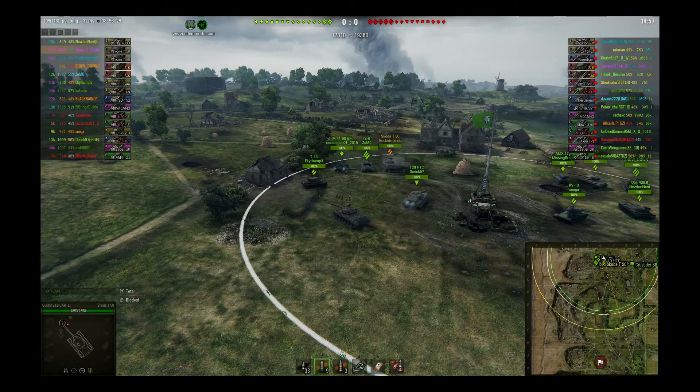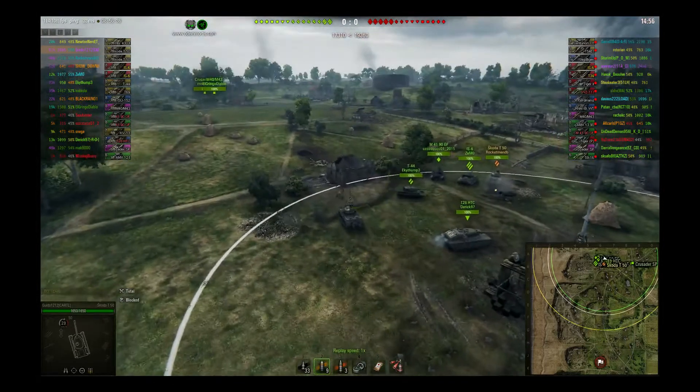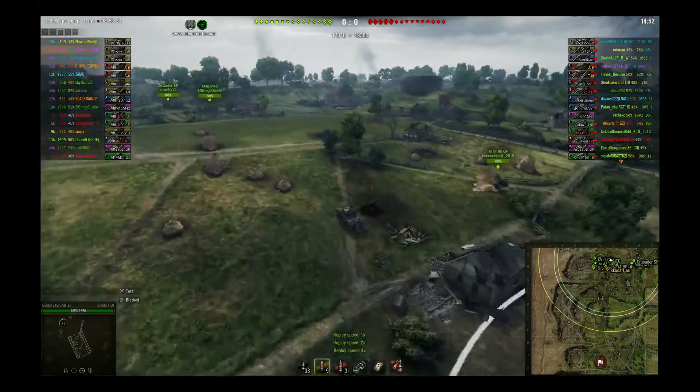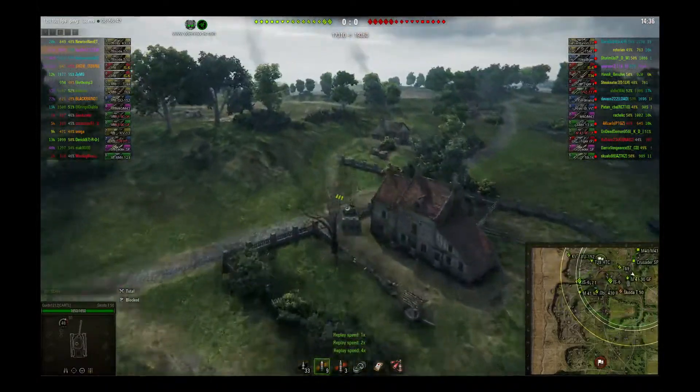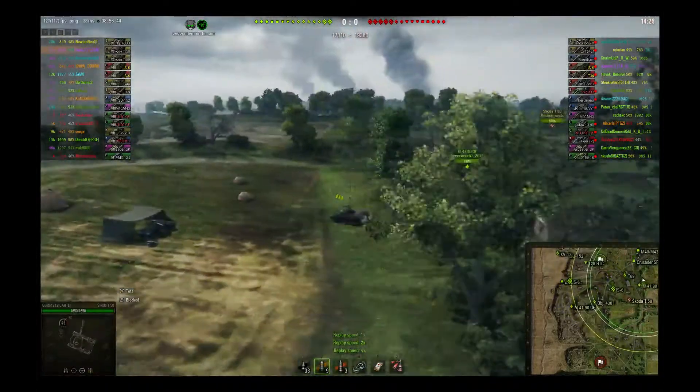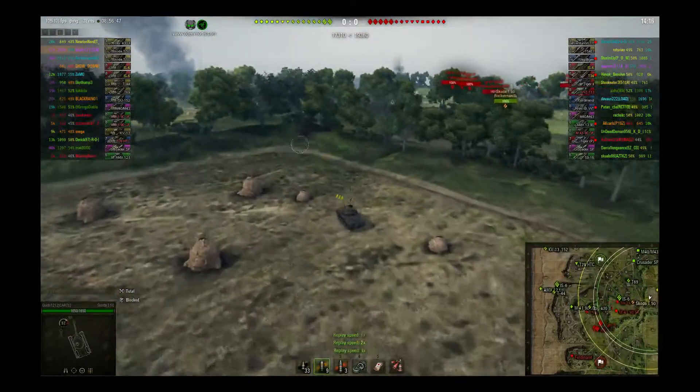So we're going to do this at x4, and the other thing I want you to remember is I have ordered a pizza. Just remember that I ordered a pizza. Rocket and I are going to push out, knock down things because that's fun, and get right up here into these little hills.